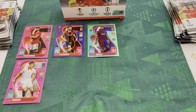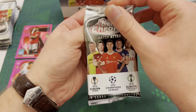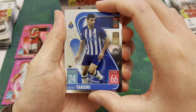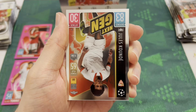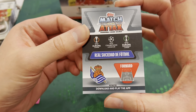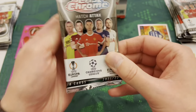Quick pause — my phone told me my AirPods were running low on battery, and I panicked thinking I'd filmed four packs without audio, but we're okay. Pack number five — we have Mehdi Taremi, a Paolo Maldini legend card, Koundé, and our final card is a non-numbered refractor, Man of the Match Alexander Isaac. Our coloured streak has come to an end, but no reason to worry — plenty of packs to come.